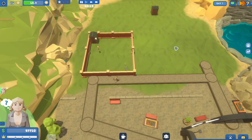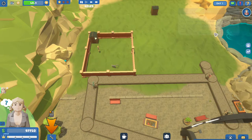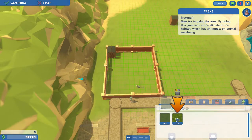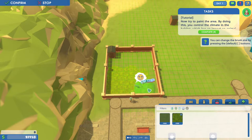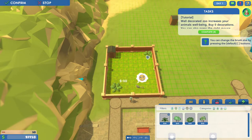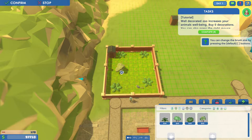I wouldn't feel super great either, you know, in a park like this. Finally, now I can paint the area to light grass. I like this — very smooth, very quick. The animal is a lot happier now. I'm gonna put some small plants in here. Doesn't like that — how do I delete it? I still haven't figured out how to delete stuff.